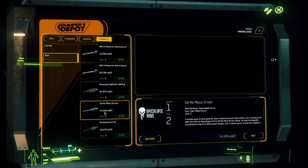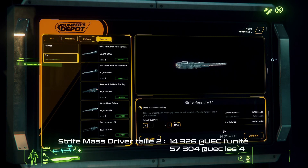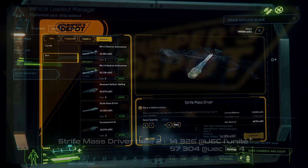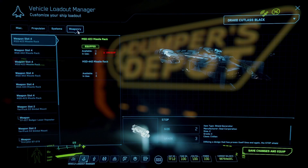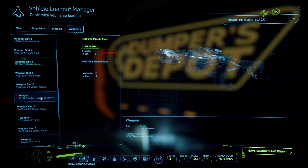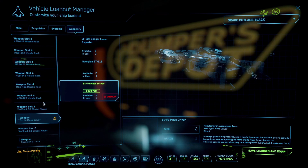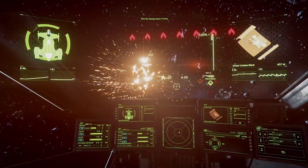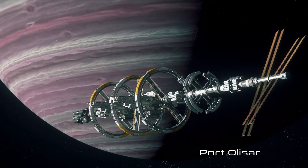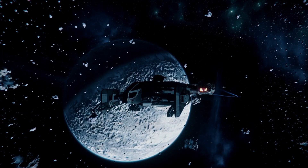I strongly recommend the formidable Strip Mass Driver, which are the must-have weapons of patch 3.7. To equip these weapons, simply replace the default weapons without touching the gimbals. These are ballistic cannons — meaning you must reload them occasionally. The only negatives are their low rate of fire and the need to reload after a few fights. Mass Drivers are available at Port Olisar and only exist in size 2, so you cannot mount them in fixed mode.